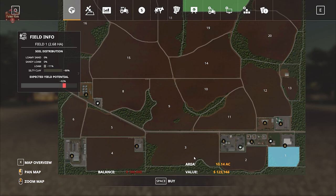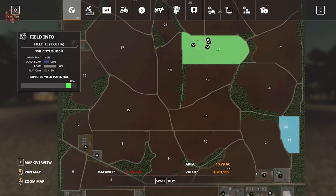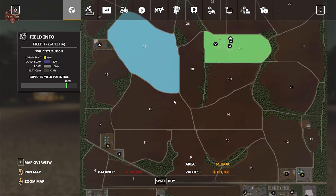Looking at some field prices: Field 1 can be bought for $123,000, Field 2 for $215,000, there's a forested area for $120,000, and Field 13 is relatively small at $261,000. Then we have big fields like Field 17 at nearly 62 acres for $751,000.